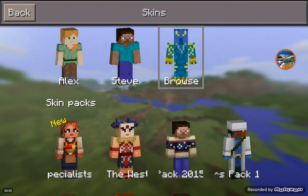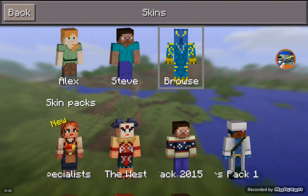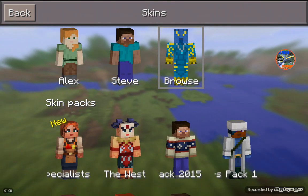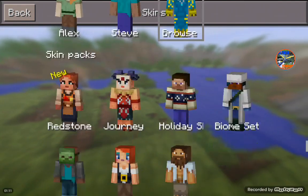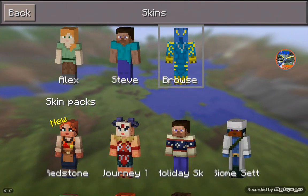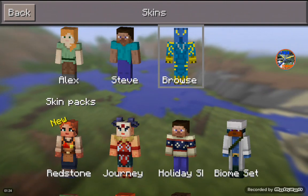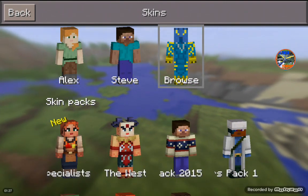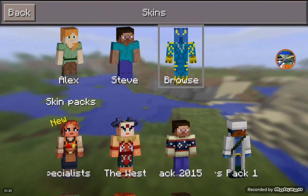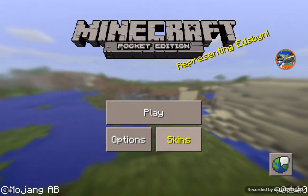Also, the Redstone Specialist skin pack wasn't really mentioned at all, but then when Build 6 and Build 7 came out it exploded on Twitter because everyone heard about it. Anytime there is a skin pack, I feel like it is one of those medium features — not a minor feature like a new block or two, but not as big as a new mob or an extreme feature like a new dimension.